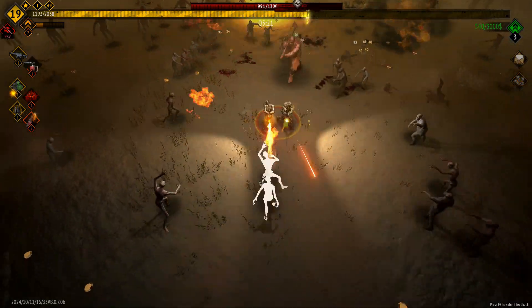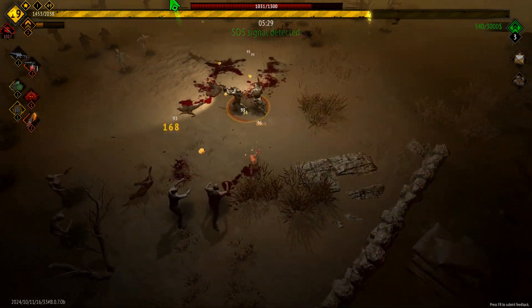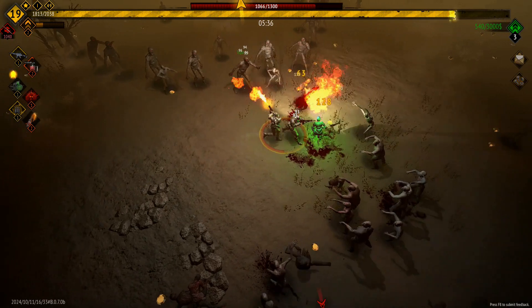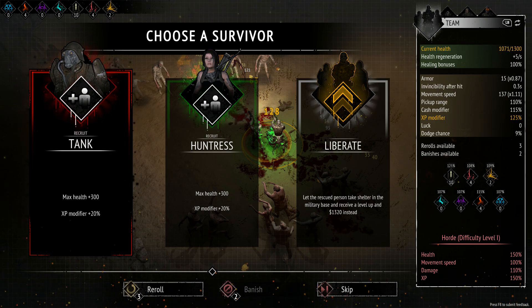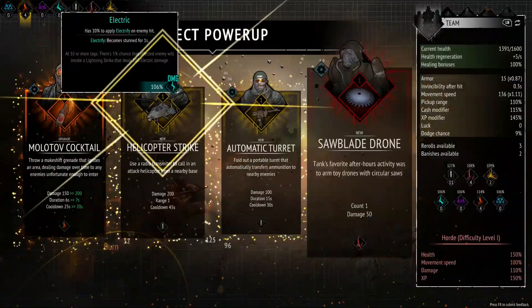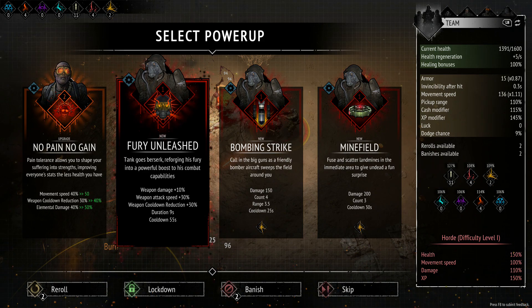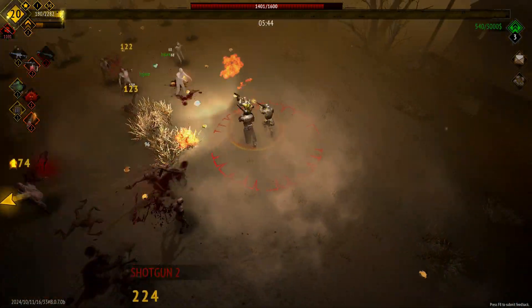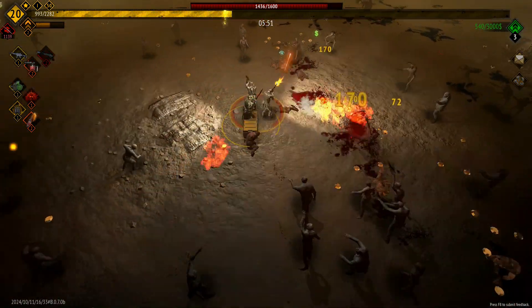I don't know if they've reduced the number of survivors you get — previously you could have three together. That's what I want: the assault rifle. Big difference now. I love the sound effects on this — loud and aggressive, right for the levels. I've really enjoyed playing this one — it's a lot of fun. You can just pick it up and play it. SOS signal detected. They're holding the survivors off a lot longer than previously. So now we've got a survivor — I think I want the tank. Liberating them gives you an extra level; you can only have three survivors at any one time.